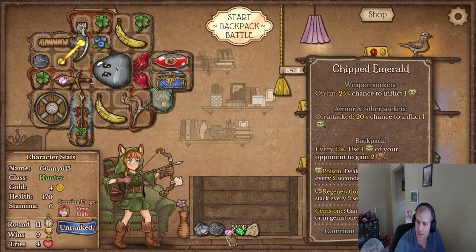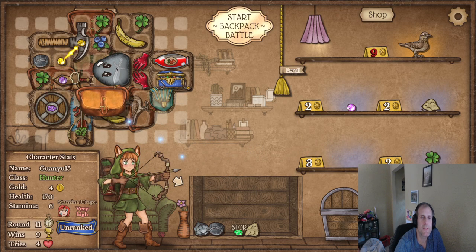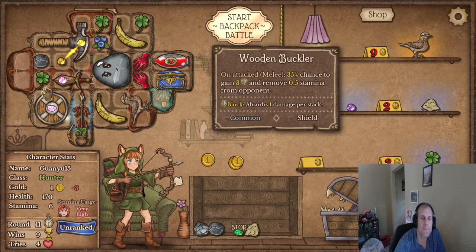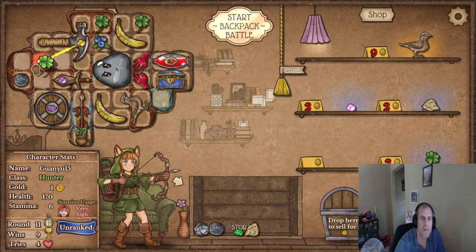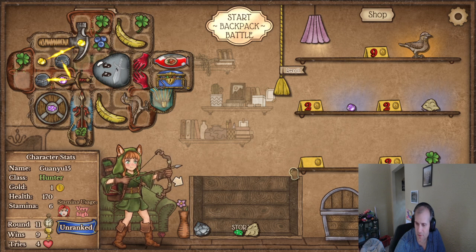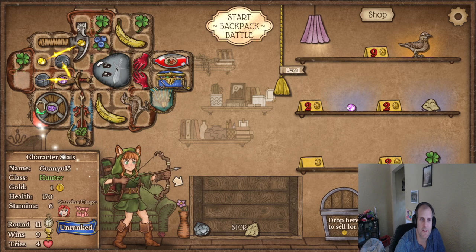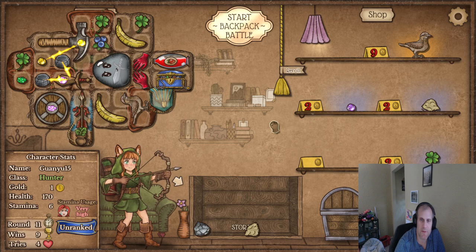A regular topaz — healing reduced by 15%, yeah that's fine. That'll make a hero sword — anything this goes into. So I'll stick it there. Yeah, I feel our stamina is very high but we get stamina back pretty good.